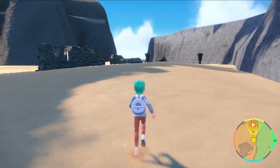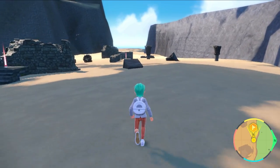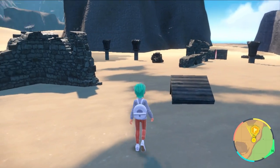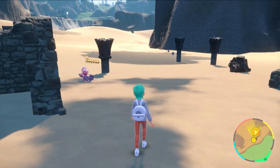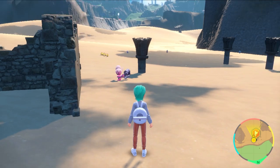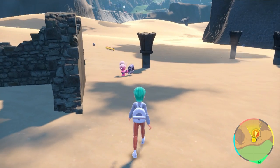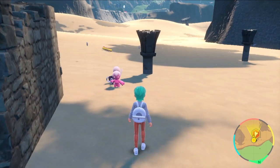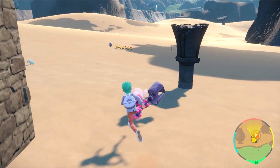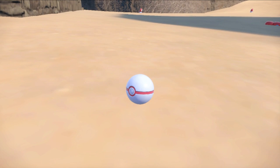If you come to this area at the start of your game, you may have some difficulty having Tinkertuff obey you because of its level and not having adequate gym badges. As you can see, Tinkertuff is right here waiting for us. There are Tinkertink in this area as well, but Tinkertuff is ready and waiting — we can just go ahead and catch it. Critical catch, we get it!